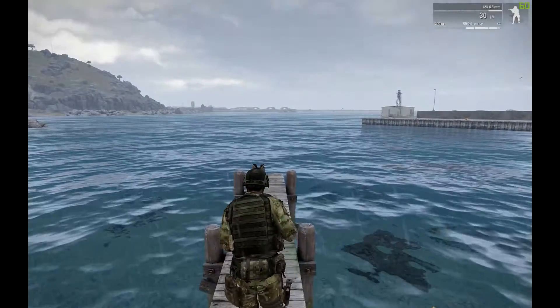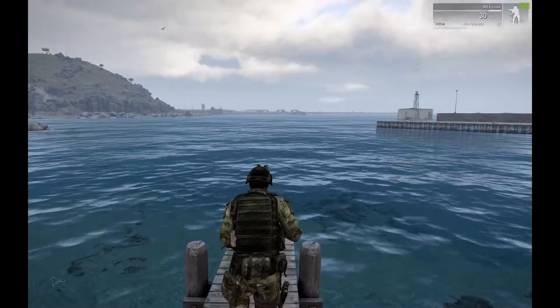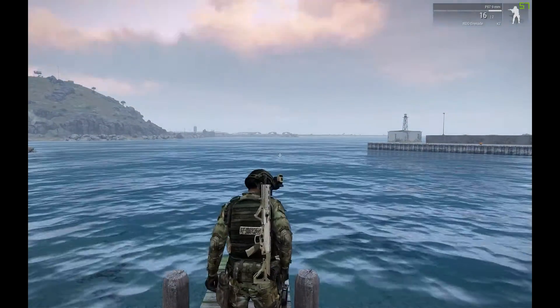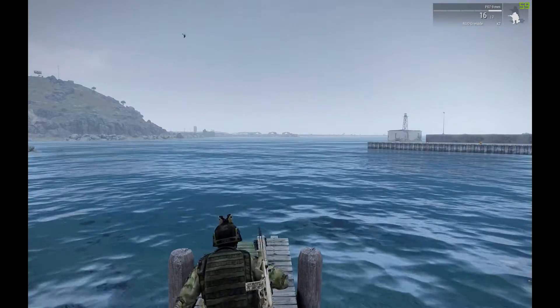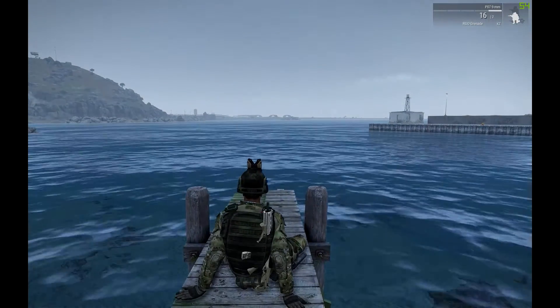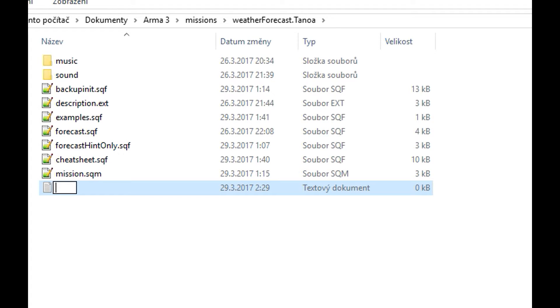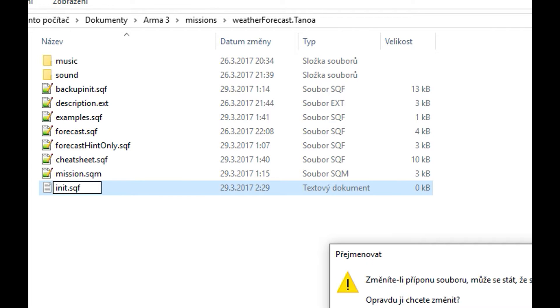Now, how to use this info — I'll show you a simple example. The pre-mission briefing screen where you can write all kinds of useful info. It's easy to obtain all the info you need to make dynamic text telling the player about the weather no matter what it actually is. I'll be using init.sqf, a script that runs automatically at the start of the mission, because that is the best place to create briefing notes and also a good place to get weather info.